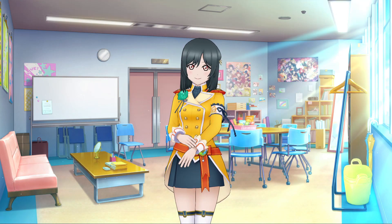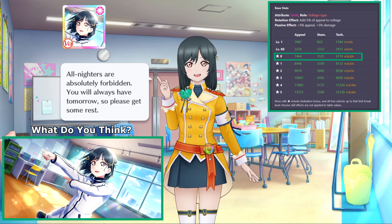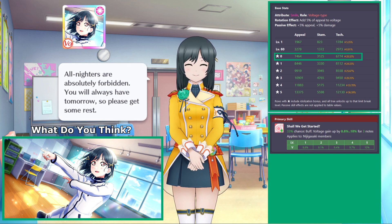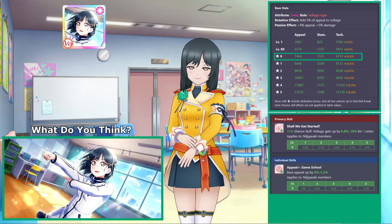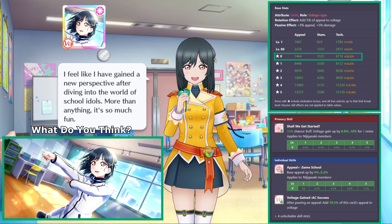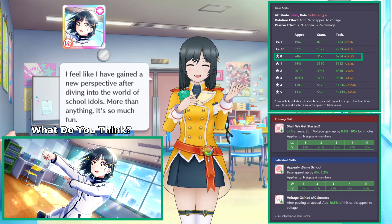The other featured Festival UR is Shioriko. Shioriko is a smile attribute card with voltage typing, and her highest stat is appeal, reaching 7,464 at level 80 with all practice tiles unlocked and no limit increases. Shioriko's card skill increases voltage gain from notes of Nijigasaki cards by 8.8% to 10% for 3 notes. Her passive ability increases the base appeal of Nijigasaki cards by 4% to 5.2%, and her show ability increases the total voltage by 10.5% of her appeal value, which is guaranteed to activate when an appeal chance is cleared.